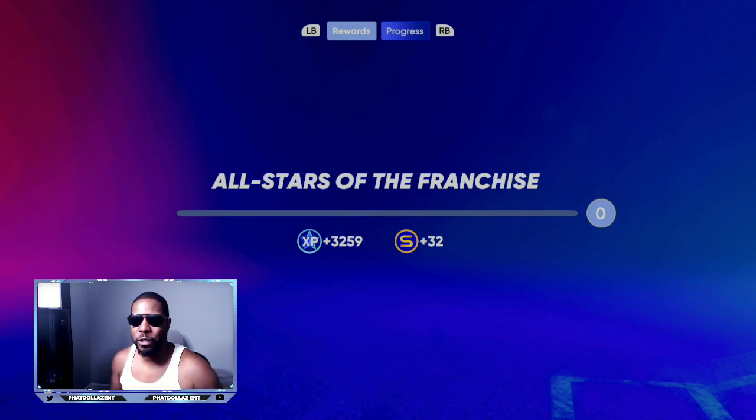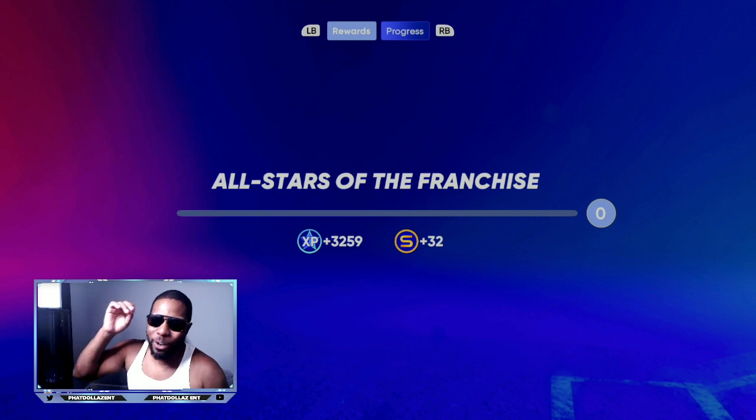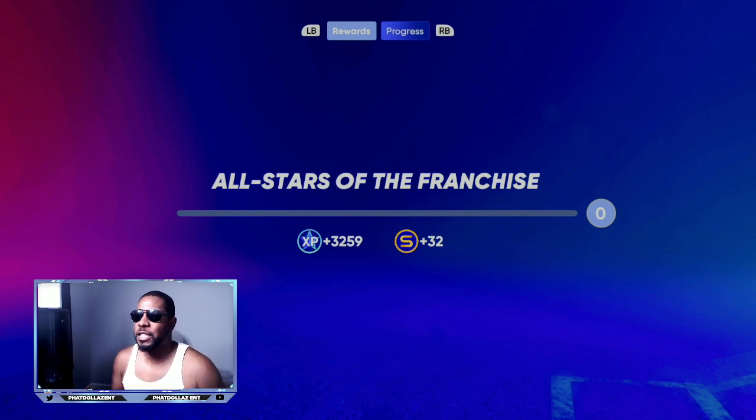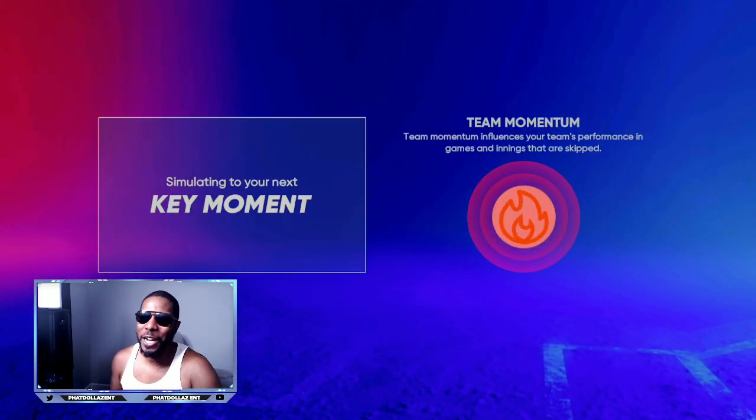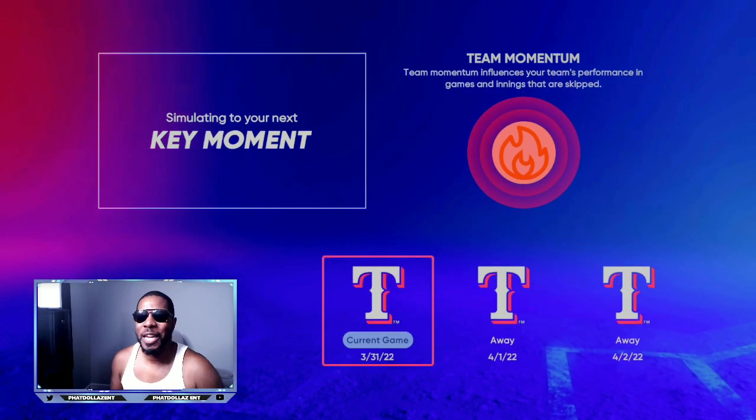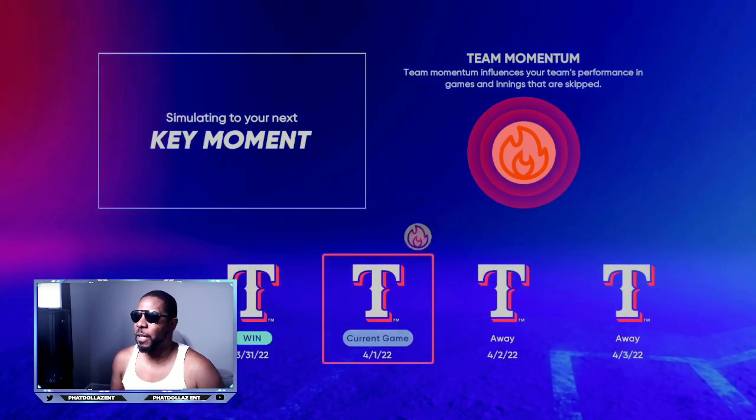Start unlocking them bosses, put them on the block right away for about 350,000 to 500,000 stubs. If you do exactly like I'm telling you in this video, you will be making tons and tons of stubs and super fast XP.